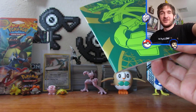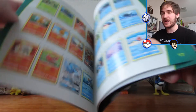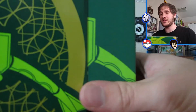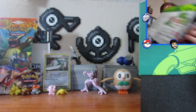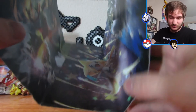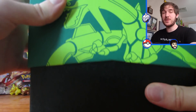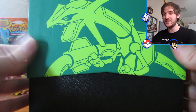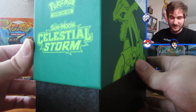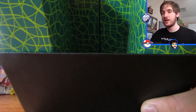We haven't opened an Elite Trainer Box in a while and I am so excited. Oh, I hit the camera — code red, code red, okay we're good. So this is just the player's guide where you can see all the cards, but we don't want any spoilers. This set has been out for like a week or two now but I have shielded my eyes. This is a super cool poster — look, we got Jirachi!